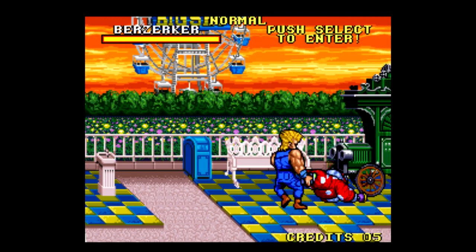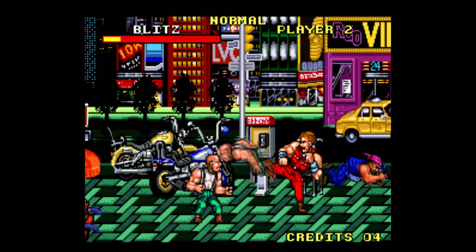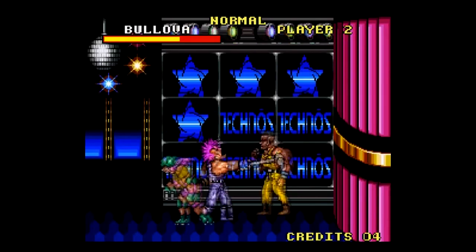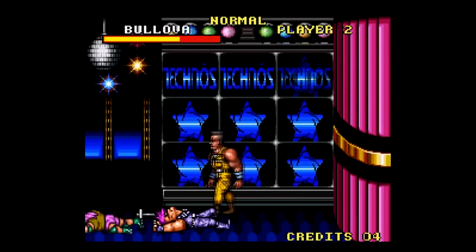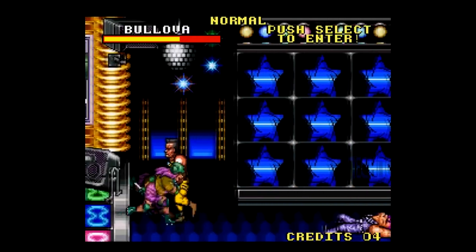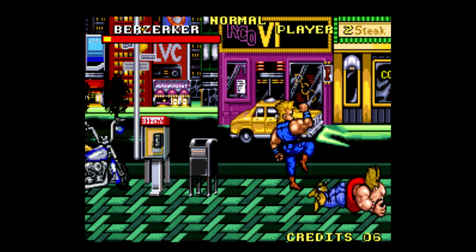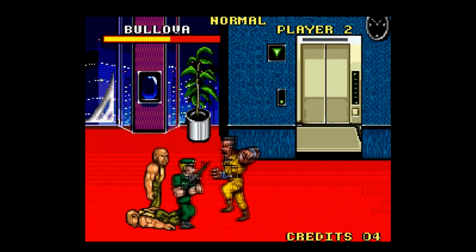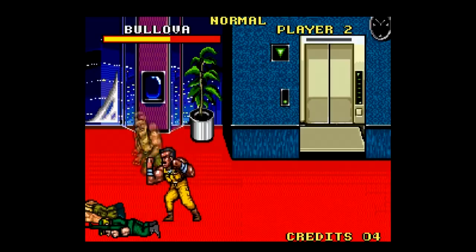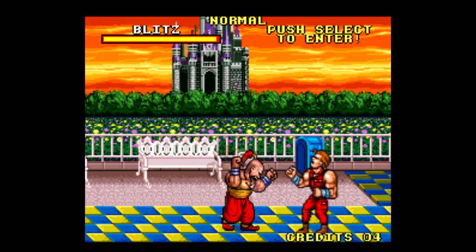You can also pick up prone enemies by their feet and swing them around, and if your timing is right, you can smash two enemies' heads together — you gotta love that. I also appreciate any beat-em-up that allows you to run, that always speeds up the pace, and all you gotta do is press forward or back twice on the d-pad. Each of the three characters have their own running attack: Berserker has a flying knee, Belova has a running punch, and Blitz has a flying kick that isn't very strong but covers a good amount of ground, so it allows you to get on the other side of enemies quicker.